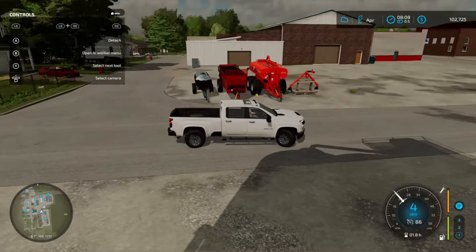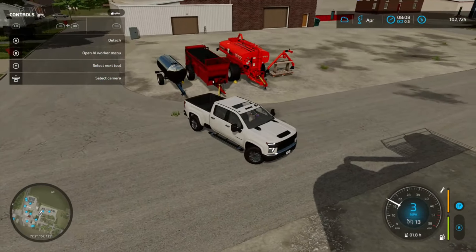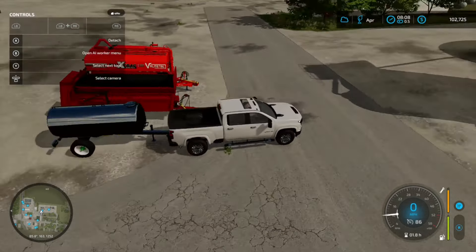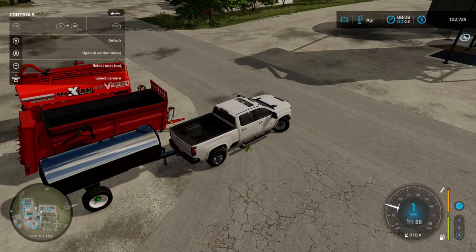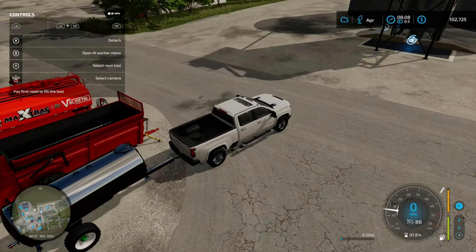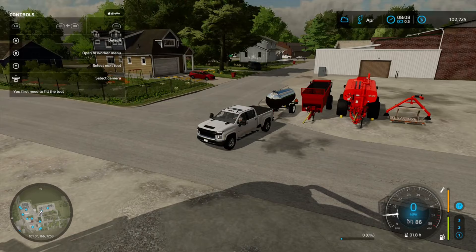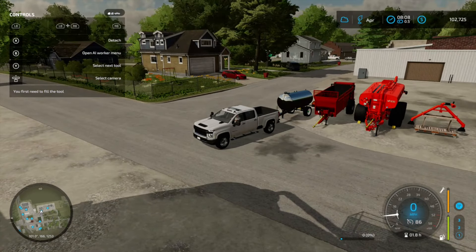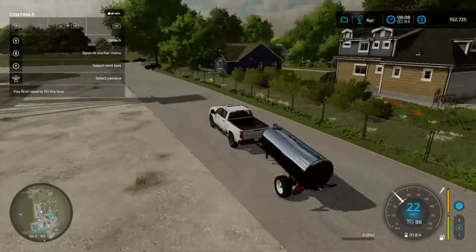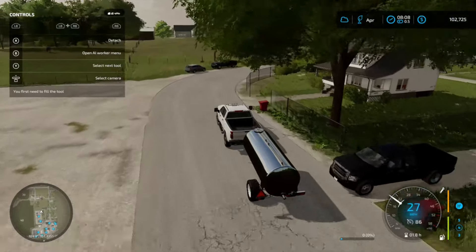We are over here at the store now and you can see our new equipment. I'm going to start taking these back. This should let me take our water tank back. The other ones obviously have PTO, so I'm going to have to bring out a couple tractors to get those and take them back. I'll start with this first, bring a couple tractors out, and make my way back to the farm.